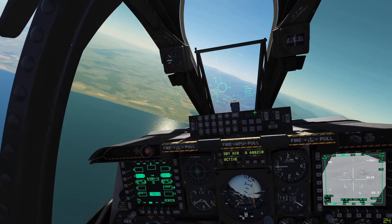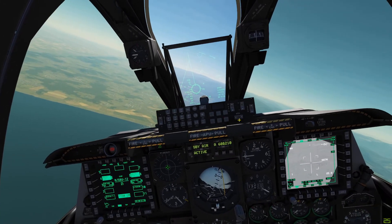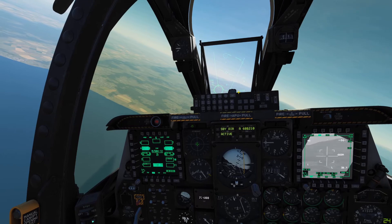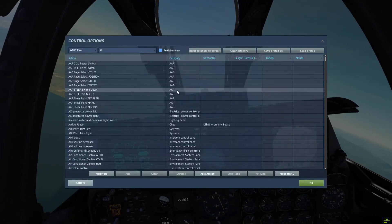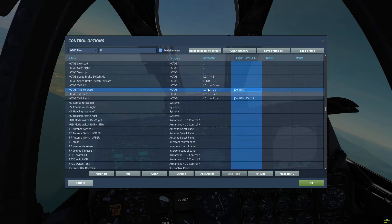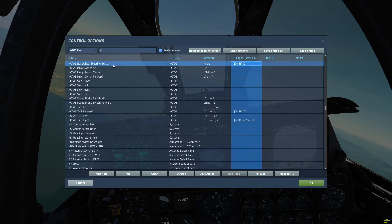Next thing we're going to do is make our TGP the Sensor of Interest. I've got some targets around waypoint one. Let's look at some keybinds quickly before we get started. The important one we're going to need is TMS Forward Long — that's going to slew our TGP to the current SPI, in this case the waypoint we've set up.